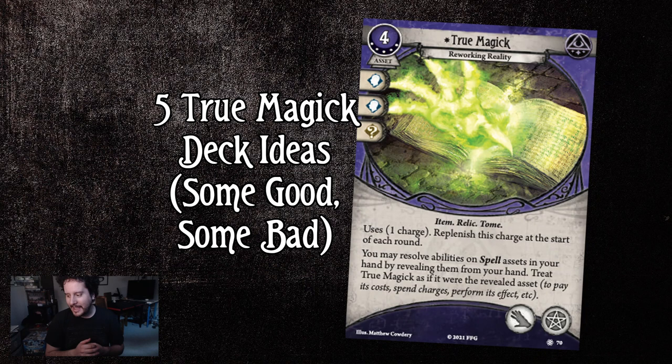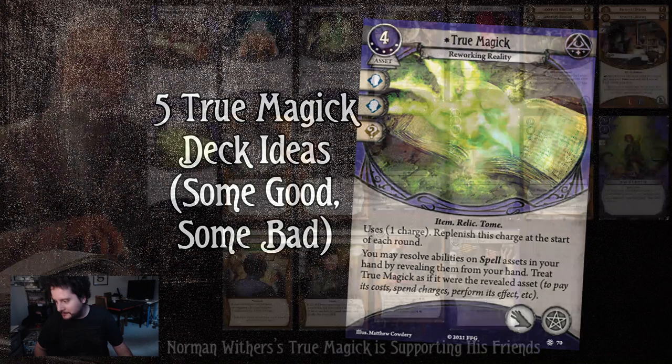True Magic is a very interesting card, and when I first started trying to get deck ideas together I didn't think it was going to happen — I was like there's no way I'm going to get more than two ideas from this. But I actually have five ideas that obviously do the same thing where you're using spell assets, but the idea behind each deck is different. Like I did with dirty fighting previously, I'm here with five True Magic deck ideas — some are good, some are bad — and you can use them as inspiration and a starting point. Let me write down some time codes as we get into our first deck.